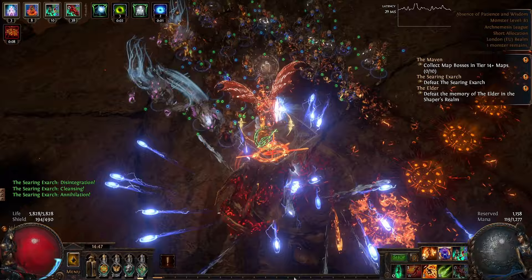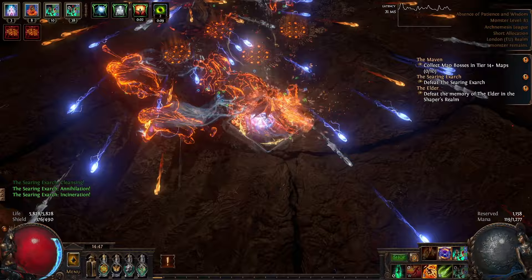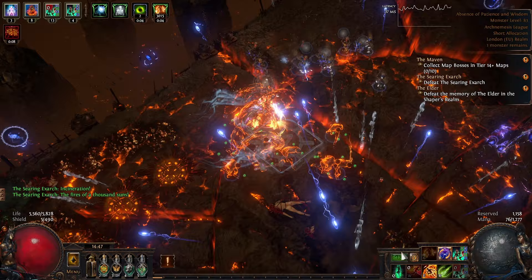You'll also notice those circles on the floor. These appear to be mines that do damage if you stand on them. The longer the fight goes on, the more of these will span the arena and the harder it is to move around safely. These do not appear to do a massive amount of damage, however, so you should be pretty safe as long as you don't run over hundreds of them.